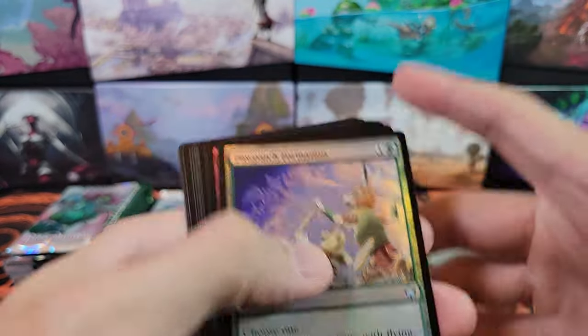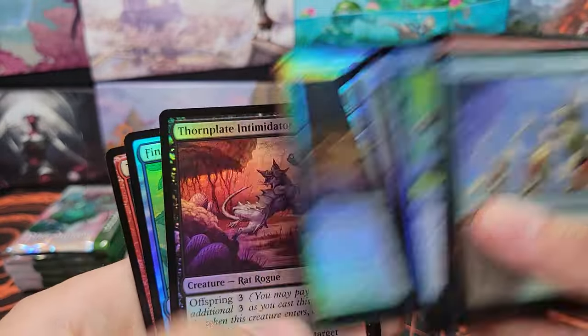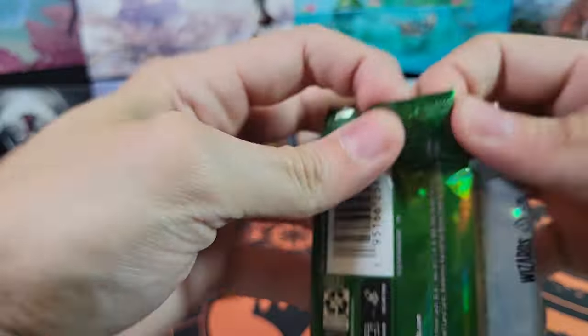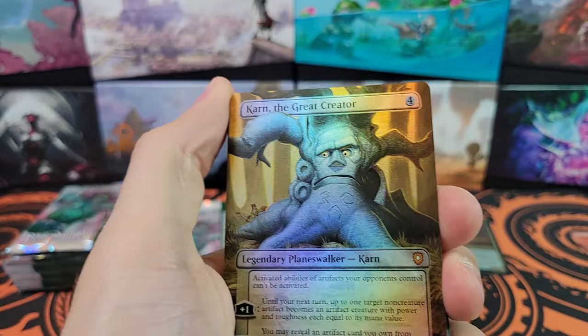Bright Swamp. And we've got Commons and Uncommons — give you a little look at them. Next pack. So I am opening this before official release, so you guys will have to tell me what the good cards are.